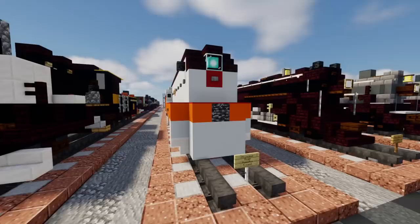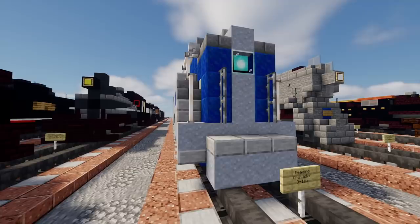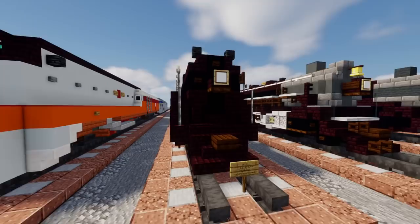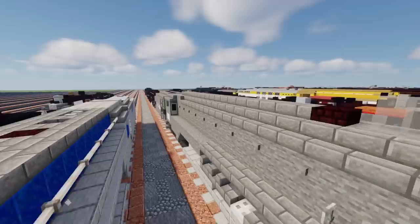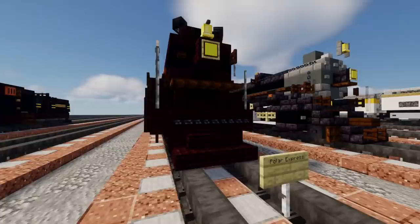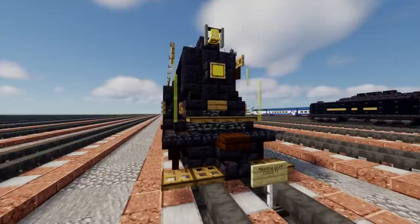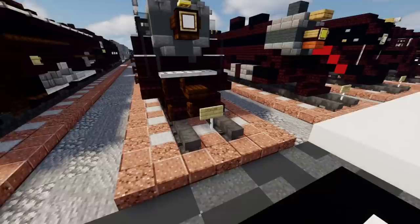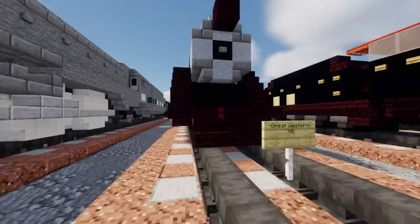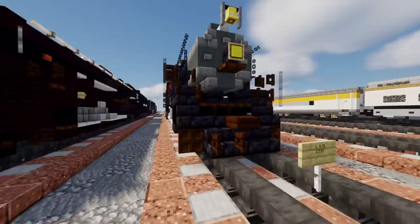After that is the Milwaukee Road Hiawatha A class, then the Reading Crusader G1SA. Then we have a New York Central — this is the J1E Hudson. Behind that I believe is the same thing but a Dreyfus Hudson with a streamlined look. Then we have the Polar Express locomotive, then the Reading 2124 — a class T1 which I just finished. Then the Spokane Portland and Seattle 700, after that the Great Western number 90, then L&N Louisville and Nashville 1593.